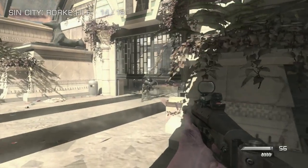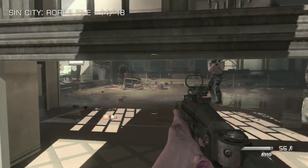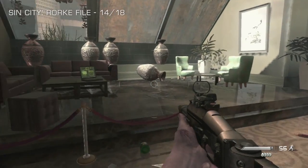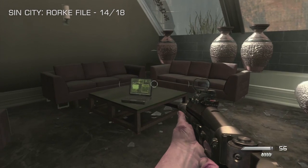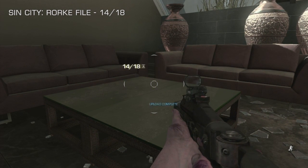Number 14 of 18, and we are on Sin City for this one. It's actually just between the two parts where you need to take out the slot machines for that achievement. As you head through the grate here — held up for you by one of your teammates — Rourke file number 14 is just out on a desk in this small seated area on the left-hand side.